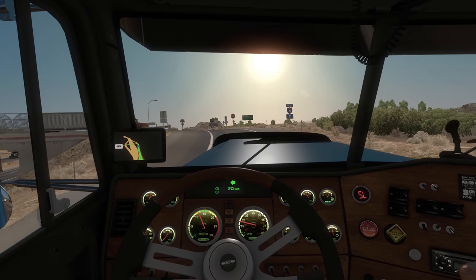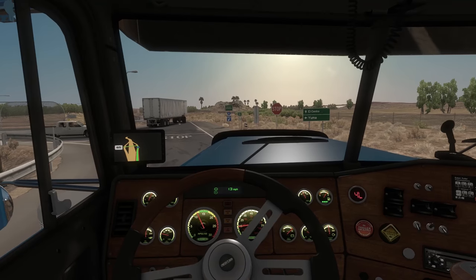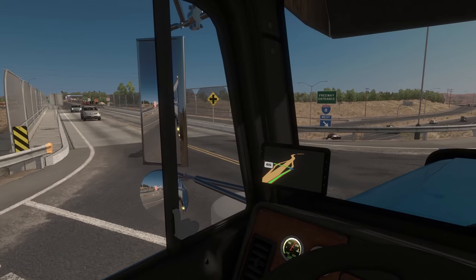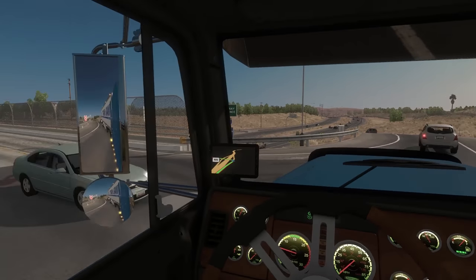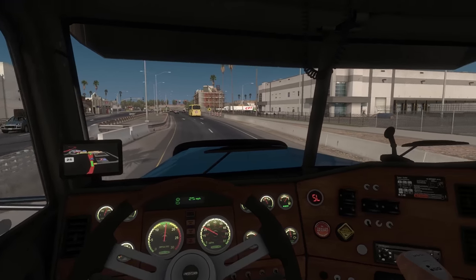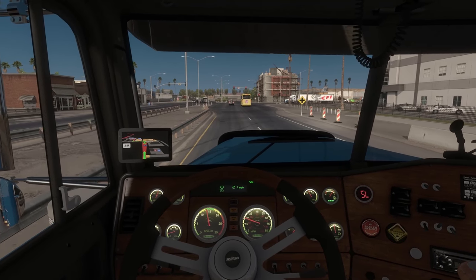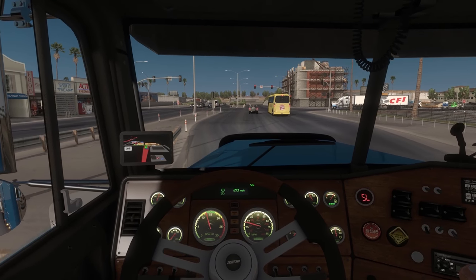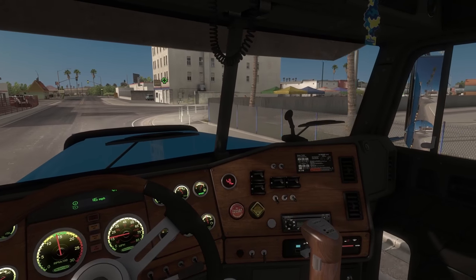Left turn here. That looks like a nice desert sun — the Escape weather mod just never fails me, I love the look of it. Our little air freshener is still hanging around swinging. I don't know how you turn the interior light on — remember we did get an interior light. I wonder if it comes on with the headlights. Nope, doesn't seem like it does. But that's okay — let's pull in right here.